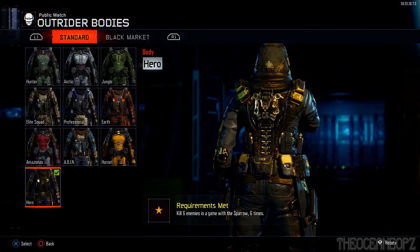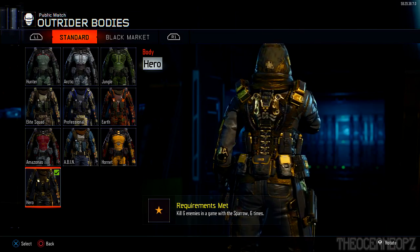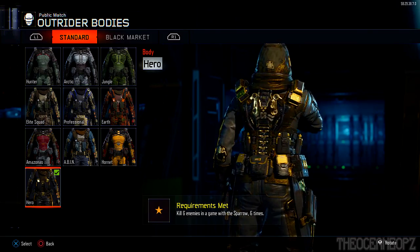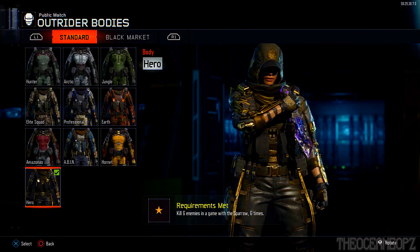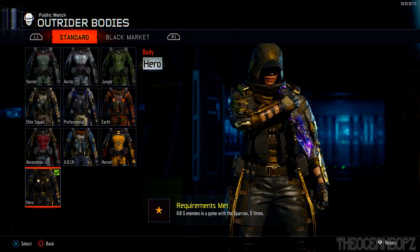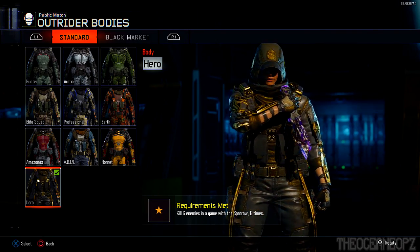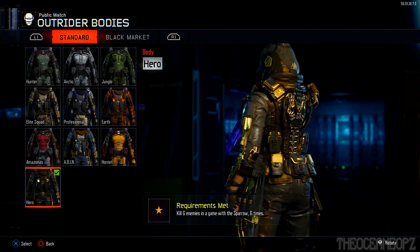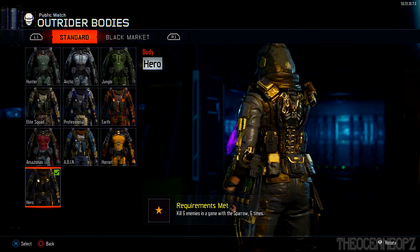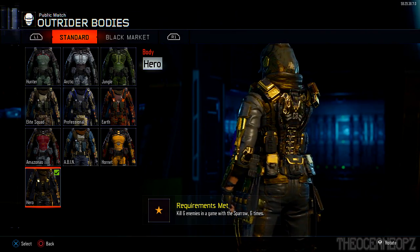For the Sparrow, you have to get six kills. This one I had to camp for because the Sparrow is actually pretty hard to use if you're not good with specialist weapons — it's hard to aim with. I think I got a six-piece with it in one game playing hardcore Nuketown Uplink. They all spawned in front of me and I just spammed it and got all six on screen.